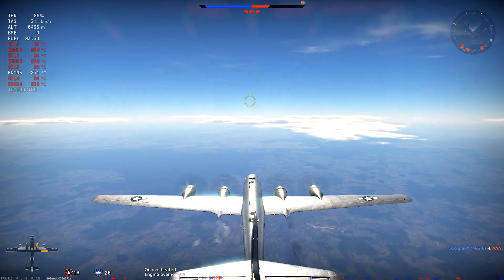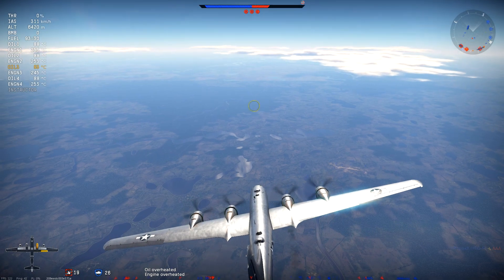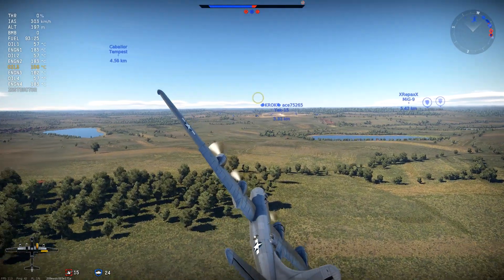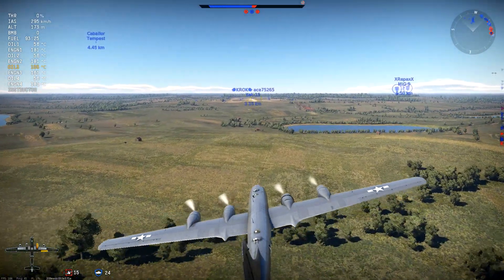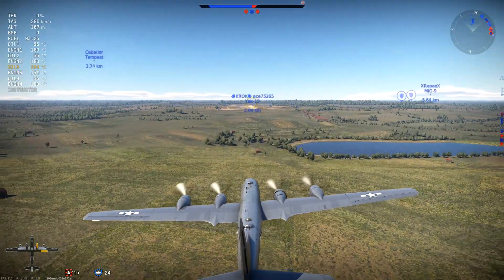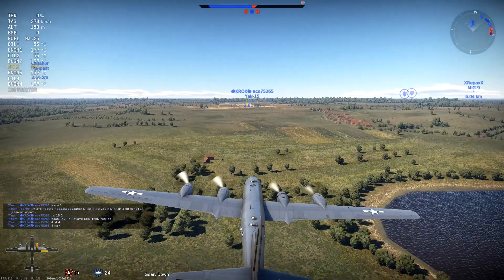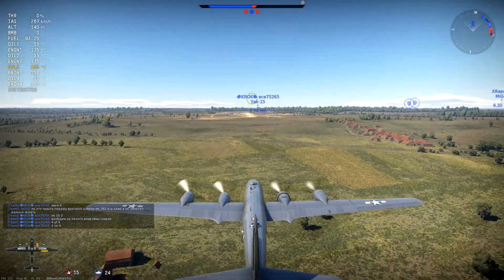We've got plenty of enemies left and now we've got to get this beast down. We are at 6500 meters and getting the plane down to the airfield is a huge task. It took me about four and a half minutes to get down from that altitude. We finally arrived at the airfield — I made pretty tight loops and turns, then a downward spiral.